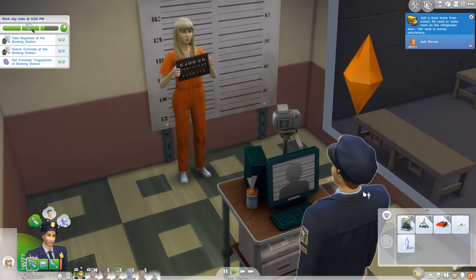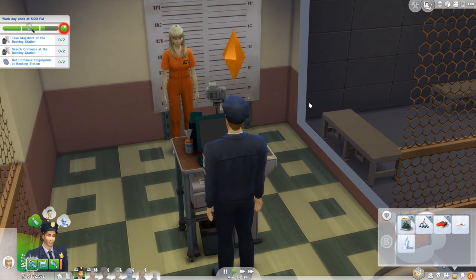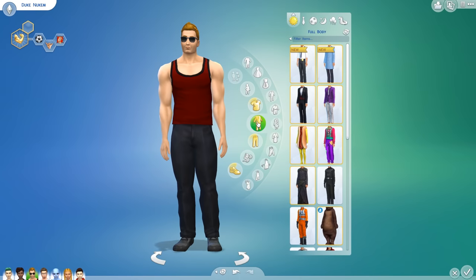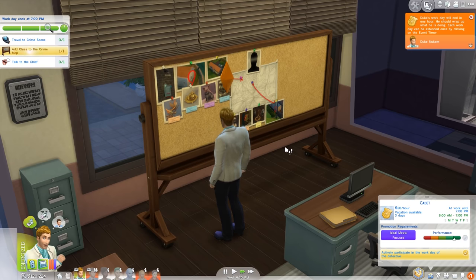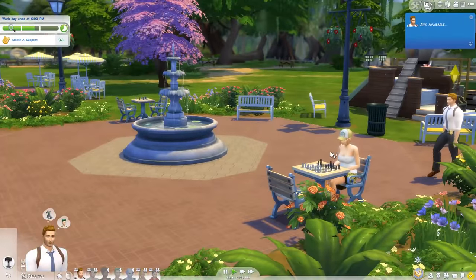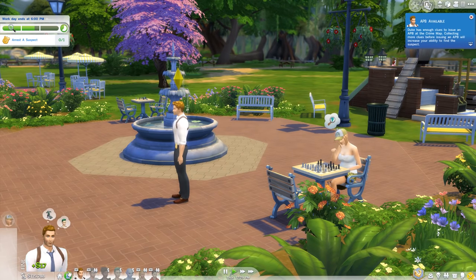Until then, you'll be checking the computer database for cross-references, taking mug shots and fingerprints of recent inmates, and begging the chief to just give you a chance. Once you've paid your dues, you get a shinier badge and a snazzier outfit, and you'll be able to conduct full investigations of all the randomly generated crimes around town. Mostly it's just the same busy work all over again, but eventually you'll have enough information to go out and track down your perp, which is done by playing a game of Guess Who.